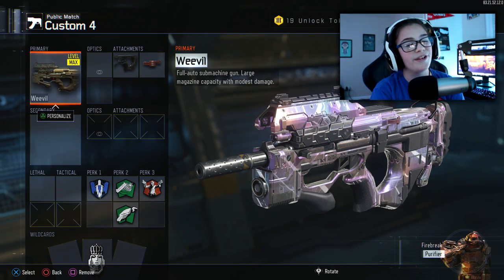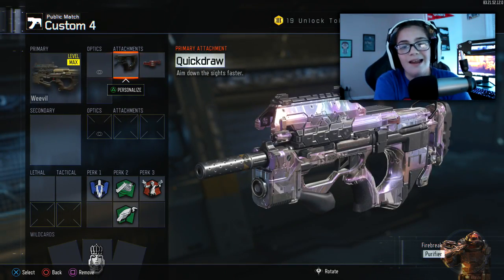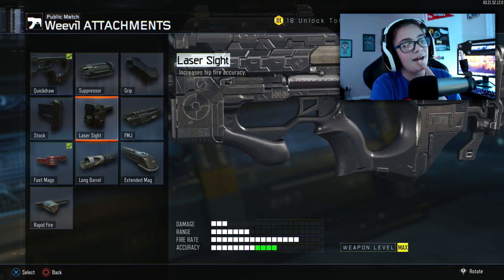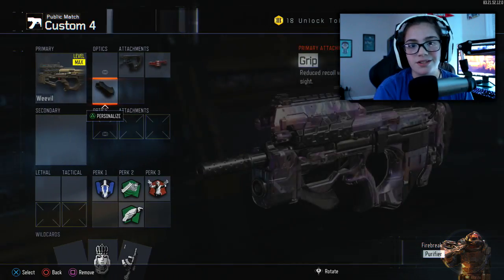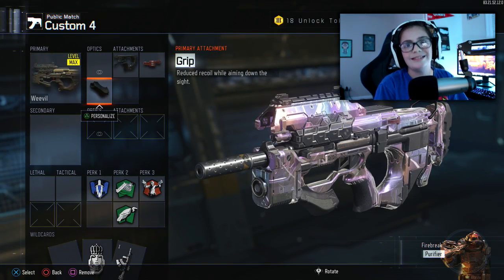This is the class we're rocking — we get all the attachments. We're gonna add an extra attachment here. Why don't we add a grip? We're gonna head into a game right now and see what we can do.